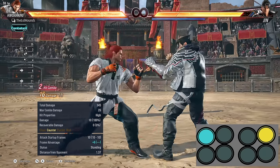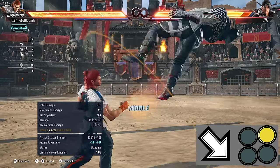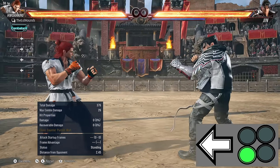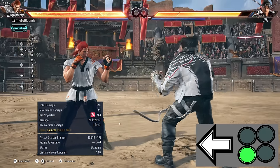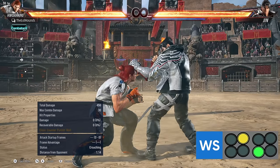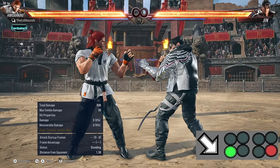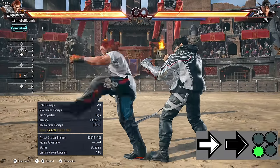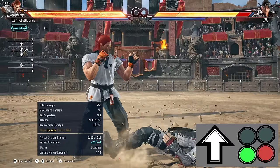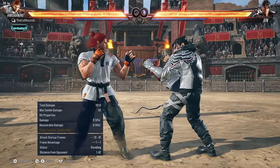For his punishes at 10 frames, we've got one-two and it can go into either one of his flamingo stances. For a launcher, it's down-forward two at 15 frames. If we want to whiff punish from far away, we've got back three. From crouching, his punishes are well rising four-four and well rising two-three. His power crush from regular stance is down-four with three-four. He's got four-four-three which is plus six on block, and three-plus-four which is a safe mid launcher.